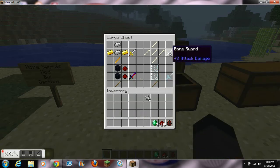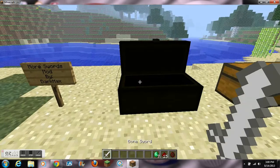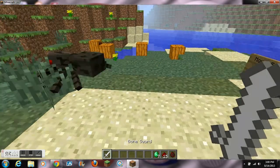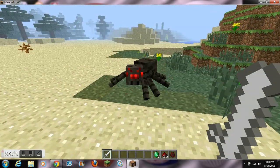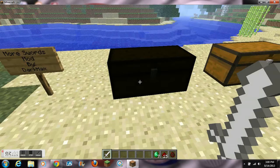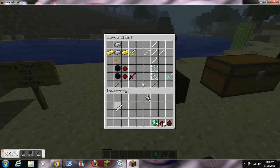The next one is called the Bone Sword and it does a heart and a half of damage. It can be crafted with 5 bones in a plus shape. It only has 200 durability so I wouldn't recommend enchanting it, and it's not compatible with any of the enchantments that this mod adds anyway.